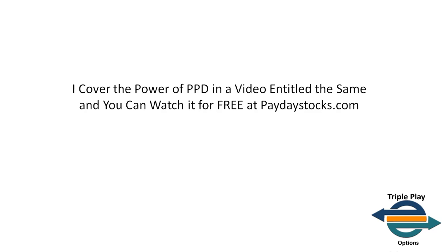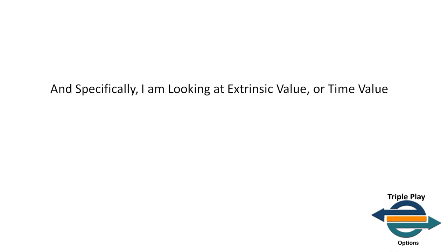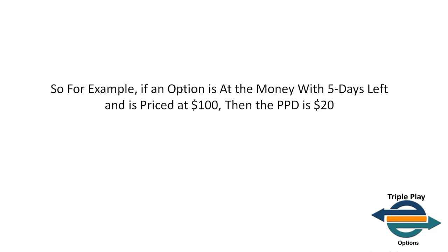I'm going to briefly touch on the power of PPD to provide a foundation for the trade I'll fully reveal before we're done. PPD stands for price per day, and specifically I'm looking at extrinsic value or time value. For example, if an option is at the money with five days left and priced at $100, then the PPD — price per day — is $20.